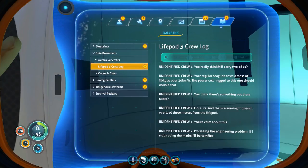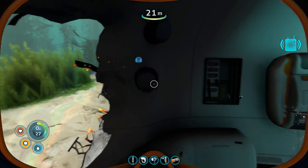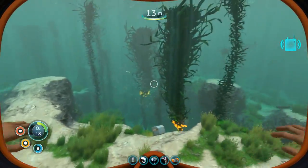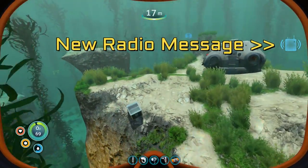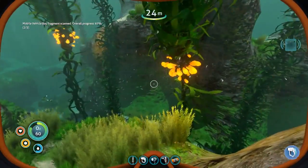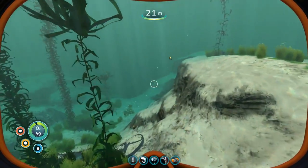Under data downloads — Aurora survivors, Life Pod 3 crew log: 'You really think it will carry two of us? Your regular sea glide tows a mass of 80 kilograms over 30 kilometers an hour. The power cell rigged to this one should double that.' A bunch of things happened there: we retrieved the voice log, got an indicator of a new radio message waiting at the Life Pod, unlocked the Compass blueprint, and found another Mobile Vehicle Bay fragment. You need the Mobile Vehicle Bay before you can build the Sea Moth, the Cyclops, or the Prawn. We also unlocked the Sea Glide blueprint, which is awesome.